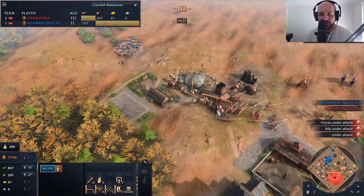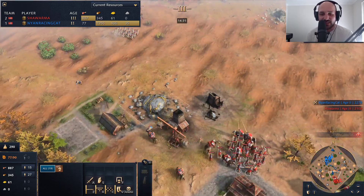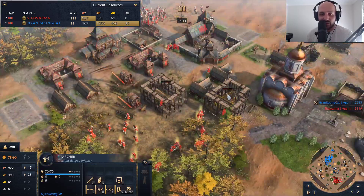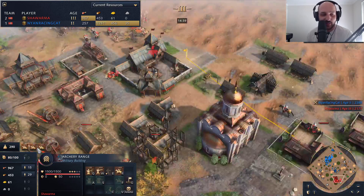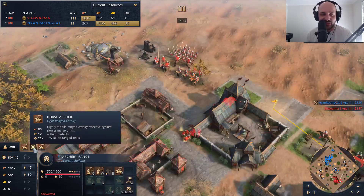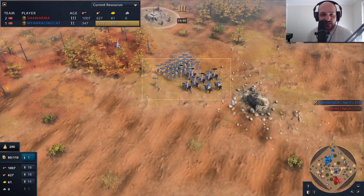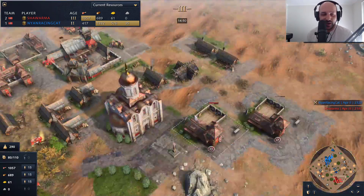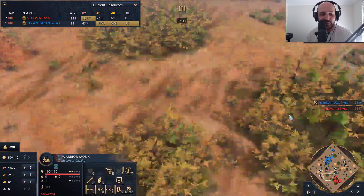Nyan is retreating back for the time being. So many spearmen for Shawarma — this is a bit of a mistake because there aren't that many knights, it's all archers. We basically need to see either knights, crossbowmen, or archers coming out. Shawarma is going to be making himself some horse archers — highly mobile ranged cavalry effective against slower melee units. But the warrior monk does grab himself the relic.